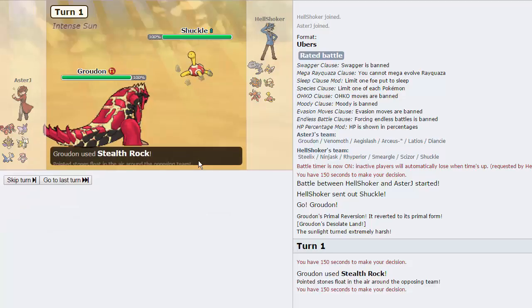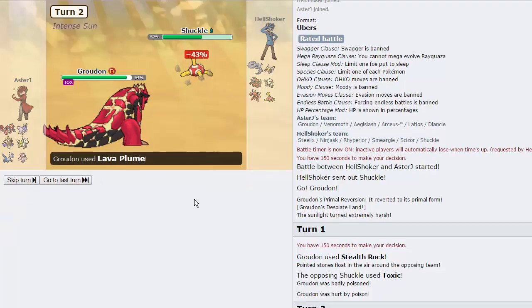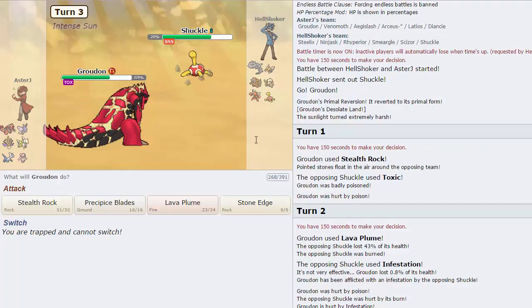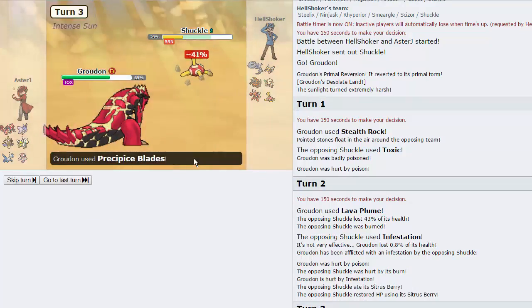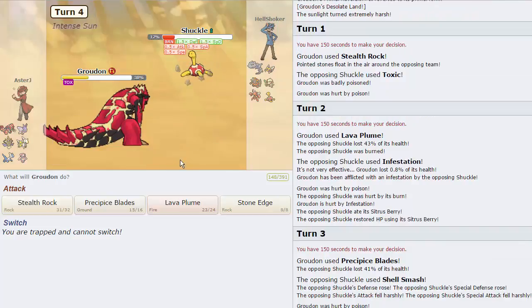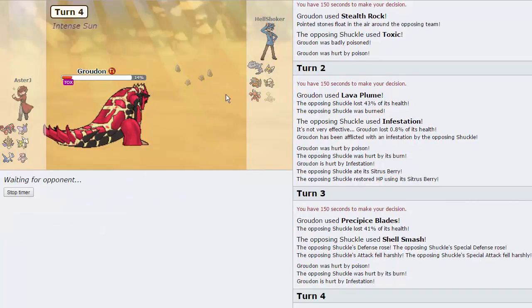He's going to go for Toxic — that's absolutely fine. We'll just go for a Lava Plume here. It's neutral and it's in the sun, gonna do a nice 43%. We are gonna get the burn, which is very nice. He goes for Infestation and gets his Citrus Berry. We go for Precipice Blades, do 41 to Shuckle. He goes for Shell Smash, lowers his speed, but it's not going to be enough to take another Lava Plume and we're gonna knock out the Shuckle.